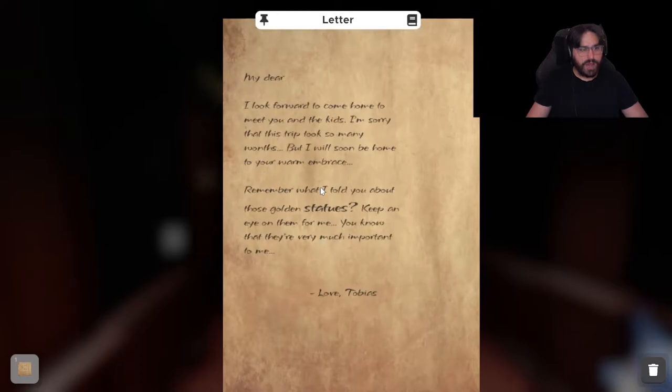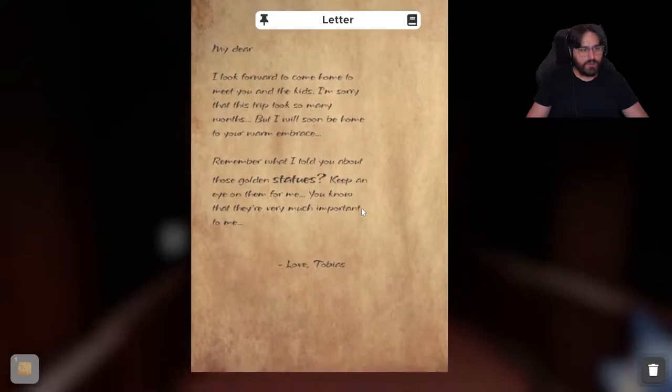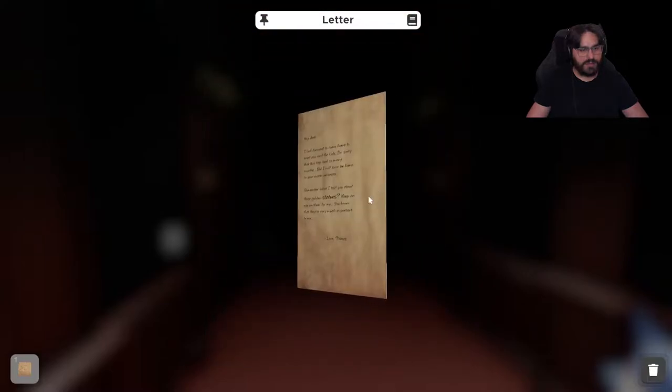My dear, I look forward to coming home to meet you and the kids. I'm sorry that this trip has took so many months, but I will soon be home to your warm embrace. Remember what I told you about my golden statues — keep an eye on them for me. You know that they're very much important to me. Love, Tobias.